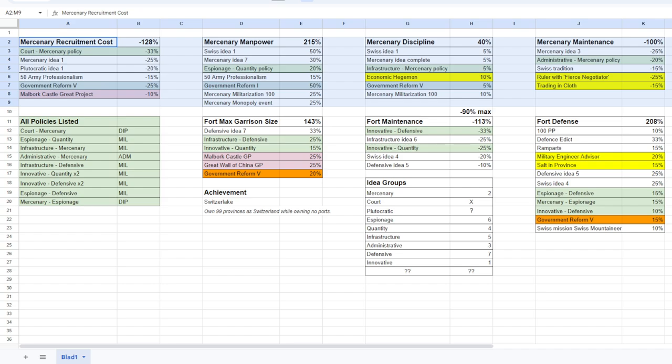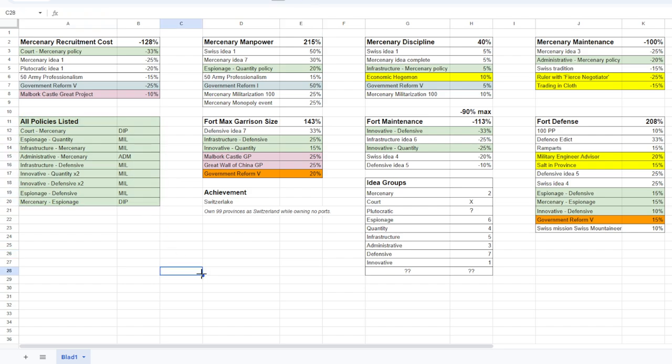Getting all the mercenary bonuses available to us with the right idea groups means we are going to use very weird idea groups that I normally never use. Here you can see all the policies that are listed. So after we have everything for the mercenaries, I will also focus on forts. Switzerland has some bonuses to forts - fort maintenance minus 20%.